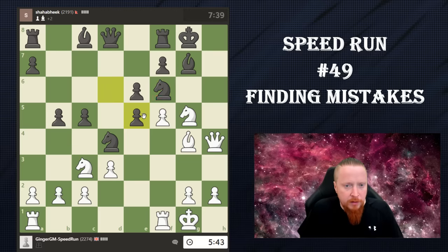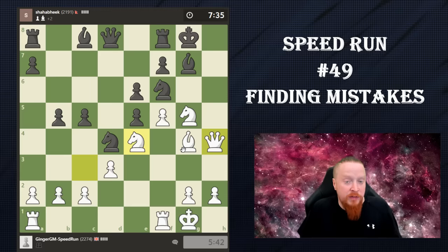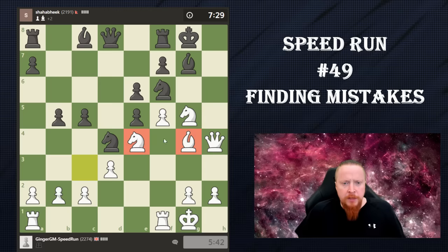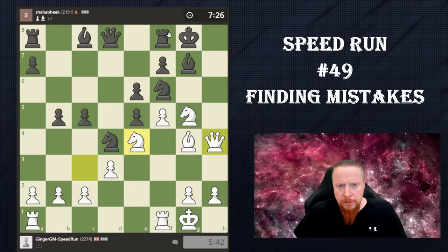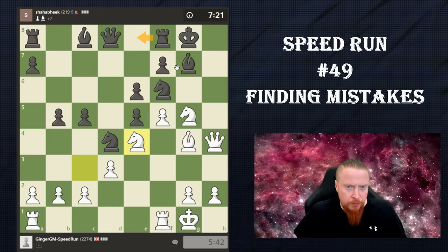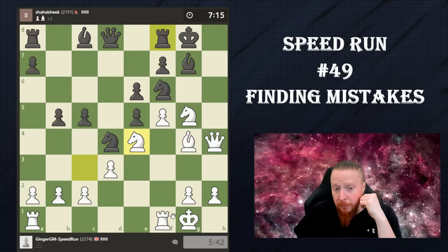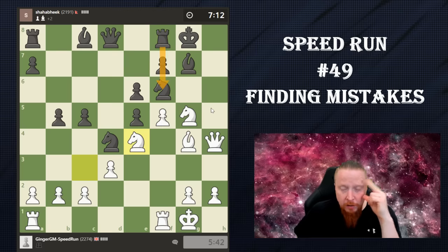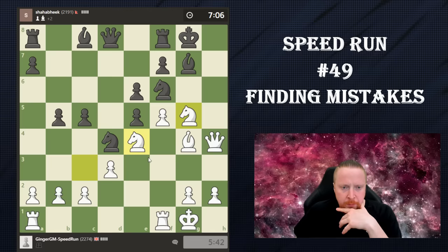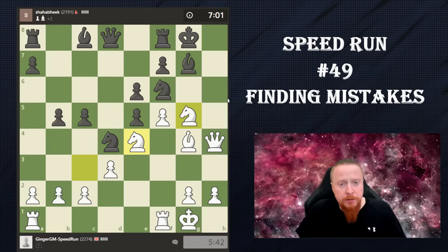The essence: I'm trying to get rid of that piece so I can get through to h7. I'm bringing in more attackers and all my moves seem very logical. I brought the bishop in, the knight's coming. My opponent now has to deal with knight takes knight and queen here. So if the rook moves, my intention is to open up the f-file, because I can bring in another attacker. I'm just trying to maximize all my pieces and at the same time create threats — not temporary threats, but threats that improve my position.